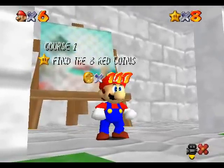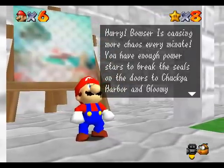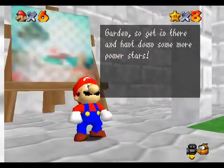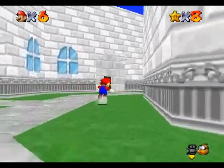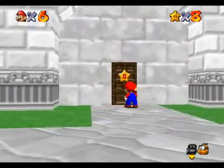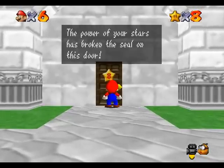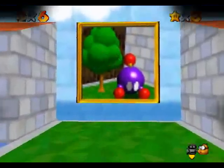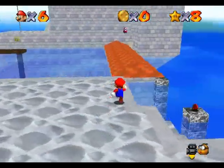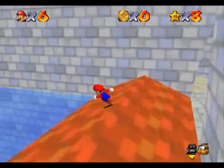We now have 8 stars, which means we've unlocked access to Chuckyaharbor and Gloomy Garden. We're gonna head over to these two worlds not to collect any stars, but to unlock the first two caps. The metal cap level can be found inside Chuckyaharbor, so that's where we're going right now. In Mario 64 only the metal cap level was located inside another level, but in this one all three cap levels have received that treatment.